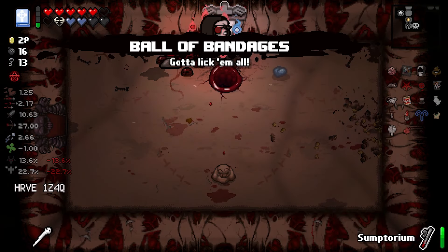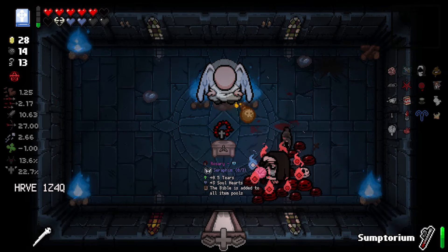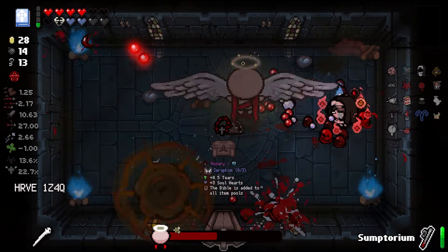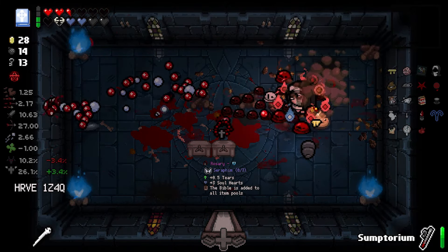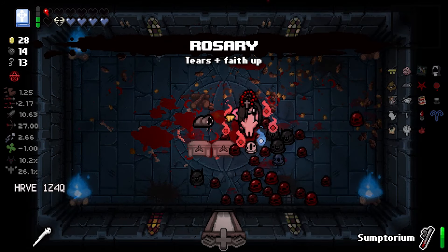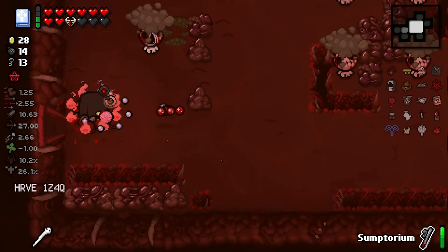Ball of bandages. Rosary — don't think I want it, although the tears up... We can fight the angel statue, which we should do because we've been neglecting to do that this whole time. That was actually pretty easy. I'm still not sure whether I want to grab rosary — it's tempting. You know what, I'll take it just because of the tears up. If I see the Bible — well, that's my own fault. Also, let's finally get rid of this eternal heart and turn it into a heart container. Now I can stop having to hear that.